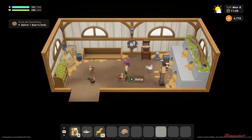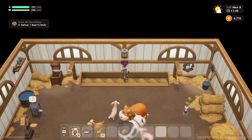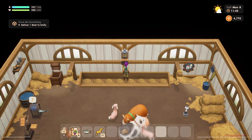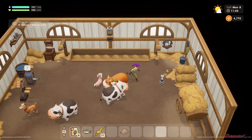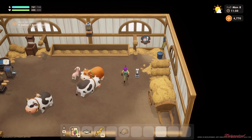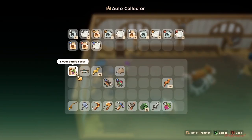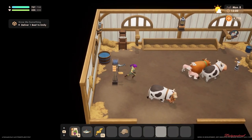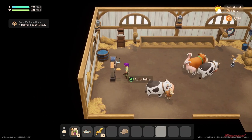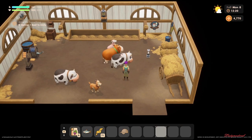Now we're going to the barn. In the expanded barn, this area has the auto feeder so I don't have to worry about feeding them. I also have a temperature machine so they don't get sick. And here's the auto collector — that's all the wool and milk collected from the cows. I also have the auto feeder and auto petter set up. I hope this helps — thanks for watching, bye!